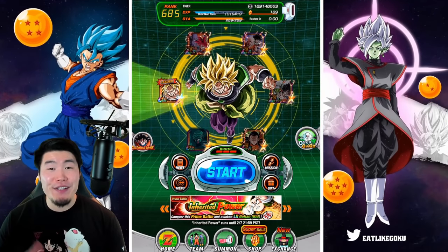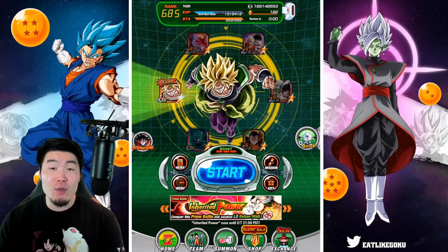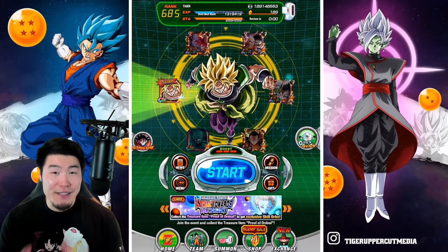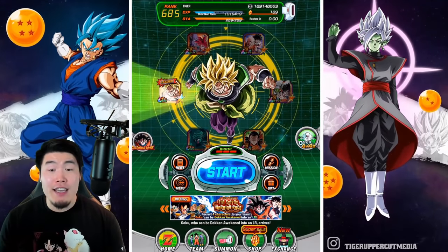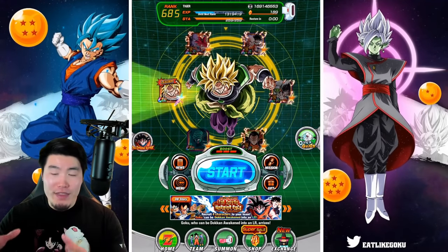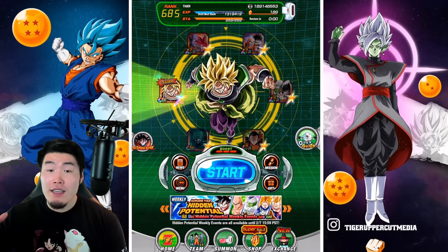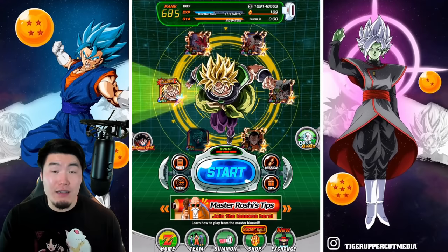A few days ago, version Z finally dropped on the global side of the game, and along with it came the highly anticipated auto battle and auto map features.